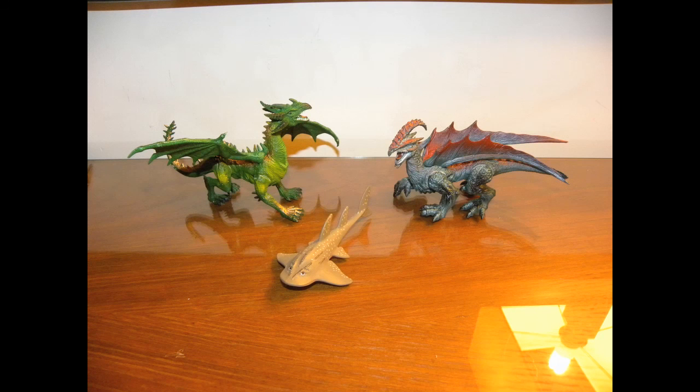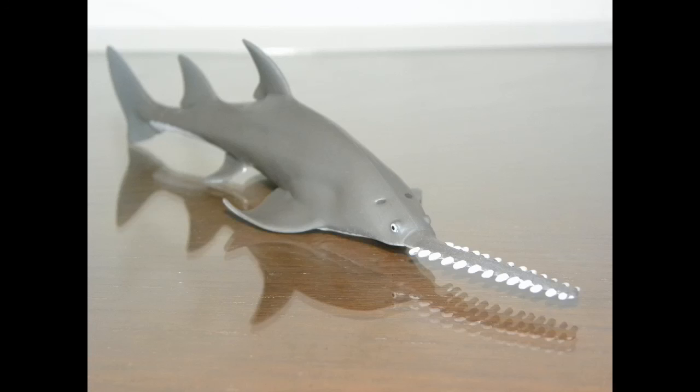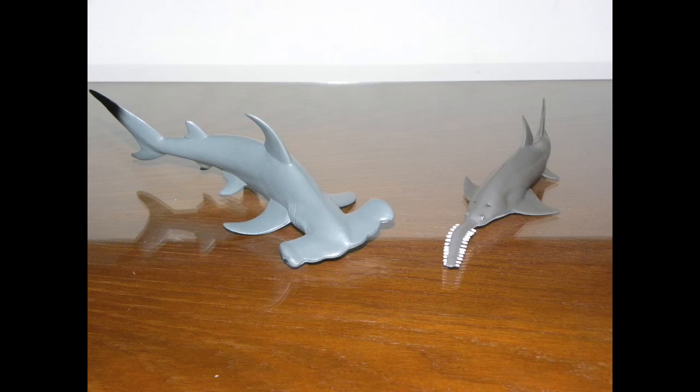For the last bunch, I got from a toy shop at the marina, and they are both sharks from Papo — a hammerhead and a saw shark. These two are my favourite sharks simply because they make me think of Knifehead from Pacific Rim.